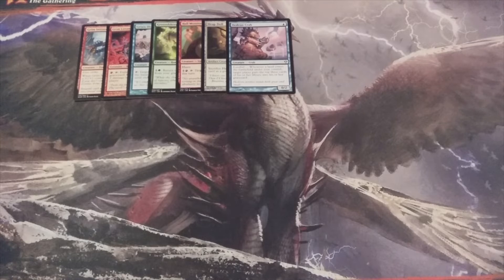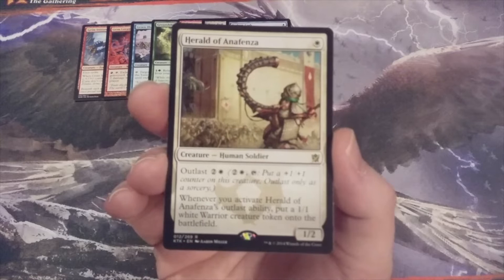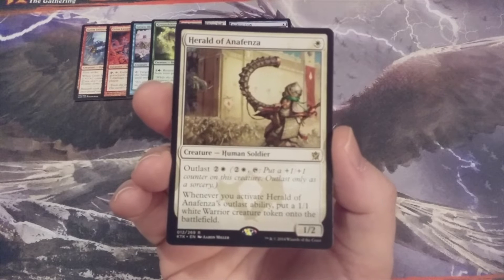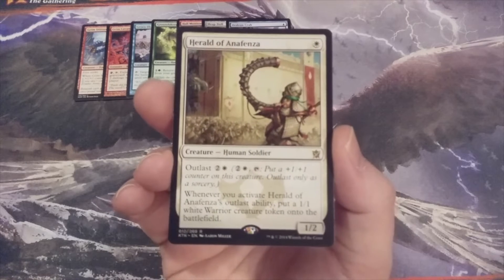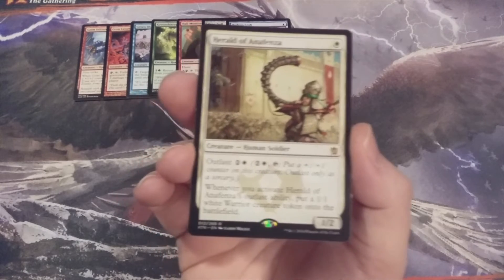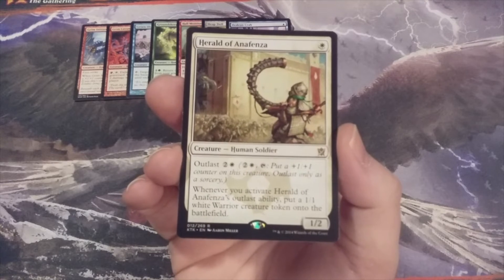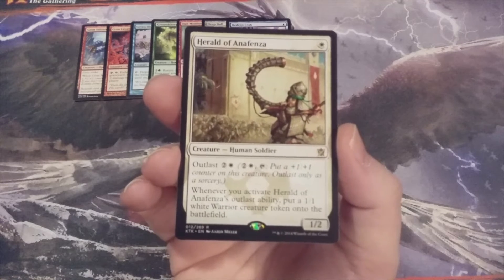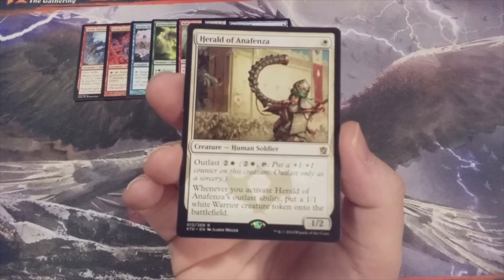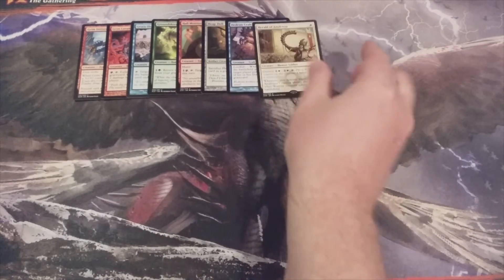Next we go to our first Mono White creature, number 8: Herald of Anafenza, a 1-2 with the Outlast mechanic. At sorcery speed, we can pay 2 and a white, tap Herald of Anafenza, and put a plus 1, plus 1 counter on it. Make sure you have those white mana sources in your basic land deck. Whenever we activate Herald of Anafenza's Outlast ability, we create a 1-1 white warrior creature token — and that is beyond valuable in a format that is all creatures. Any creature that can make additional creatures should be highly prioritized.